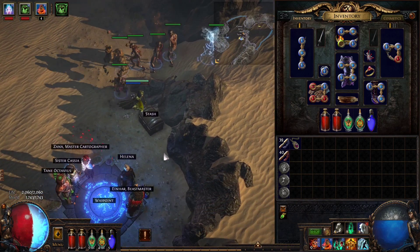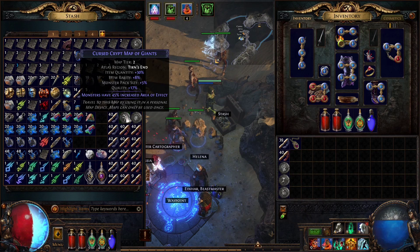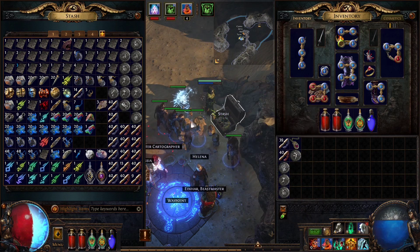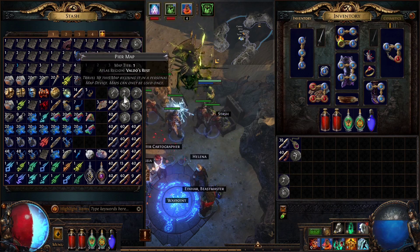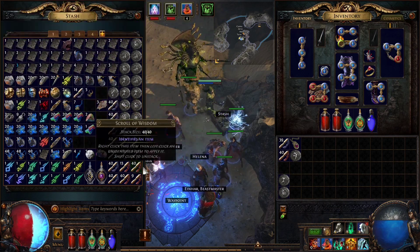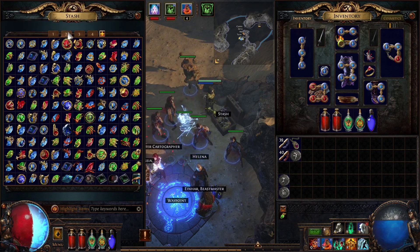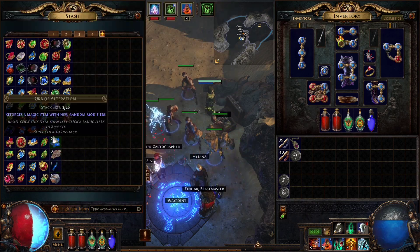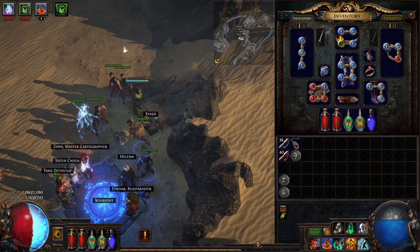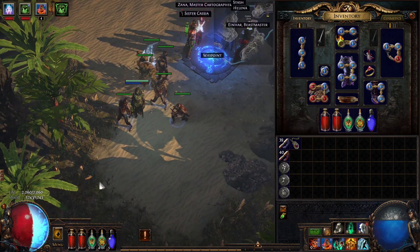Let's see if we can find a more difficult map, like a blue one. Here's one — Cursed Crypts of the Giants. Put the Peninsula map in there. This is where the stash tabs kind of come in handy. I've got currency sitting in there. I don't know if there's one for gems — it'd be nice if there was.